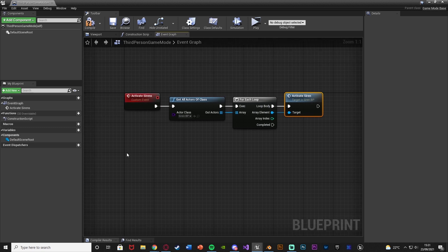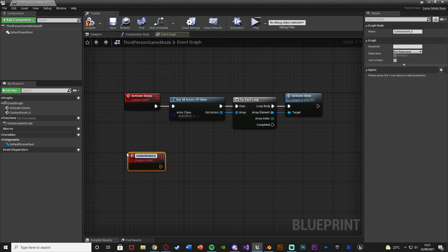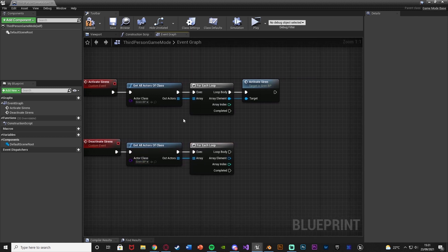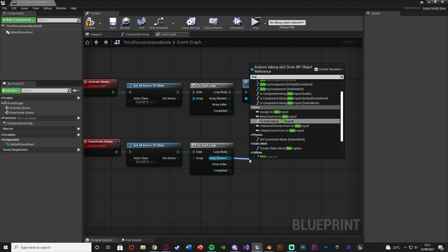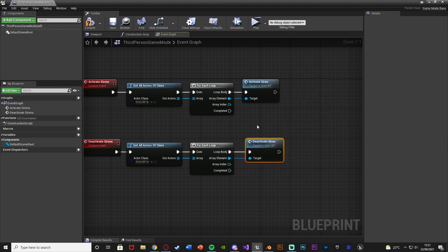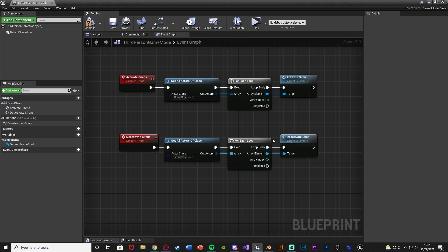Underneath this we do basically the opposite. Right-click, add a Custom Event called 'Deactivate Sirens', and copy-paste the Get All Actors of Class and For Each Loop. This time it calls 'Deactivate Siren' instead of 'Activate Siren'. That's all we need here — accessing the custom events individually for activating and deactivating, doing it for all sirens in the level at once.